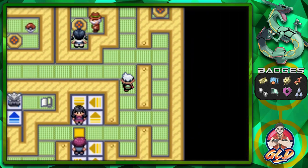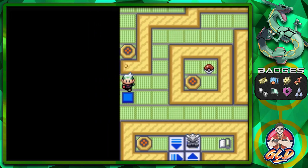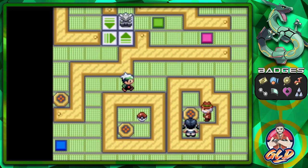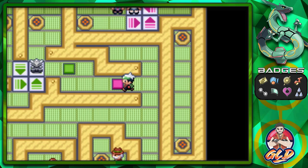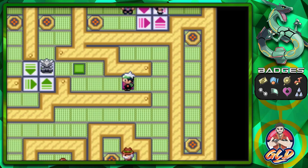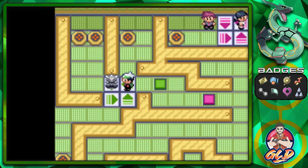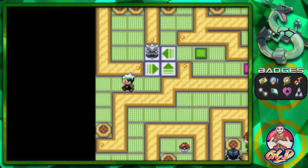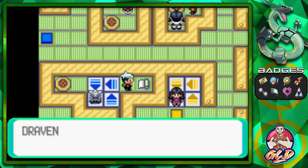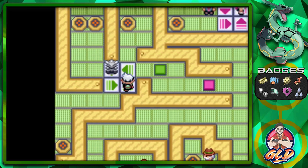What needs to happen here is we have to get to the scroll. Not only do we have the panels to move certain trainers around, but we also have the teleporters. We're going to move this in order to move the statue away from the scroll - that's finished. We could do this - it might lead us to an item, but it goes to the scroll. And we got the scroll real easily right there.